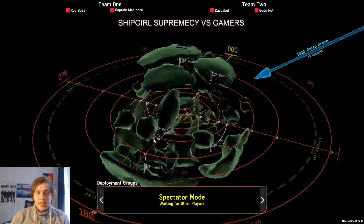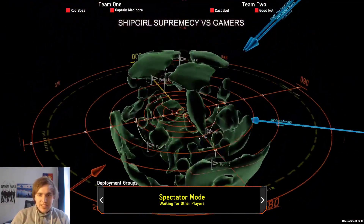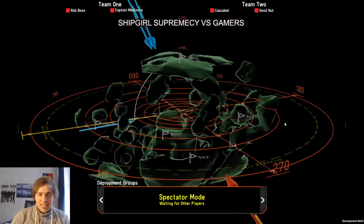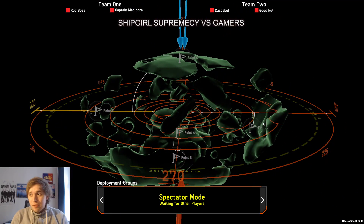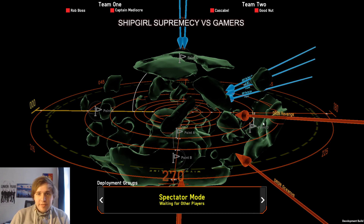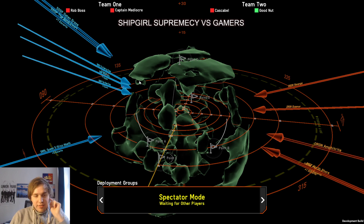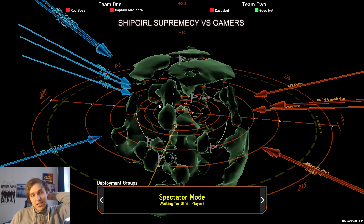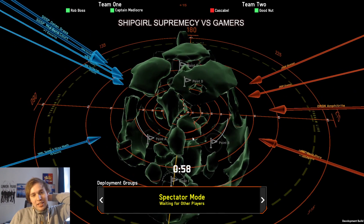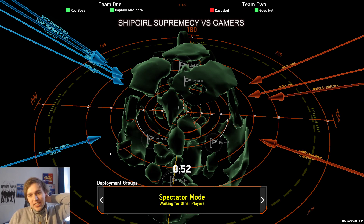Here we go — Honeycomb is map number two, a map that I absolutely love from its looks. It's really hitting that honeycomb aesthetic quite nicely. We have two teams that won the first round, fighting for the victory in this tournament. The ships on the left, Ship Girl Supremacy, have a very interesting fleet — a hell of a lot of frigates with guns, basically their whole fleet, with I believe 13 frigates and one heavy cruiser.